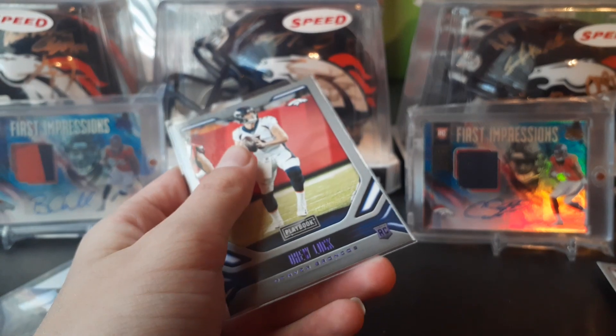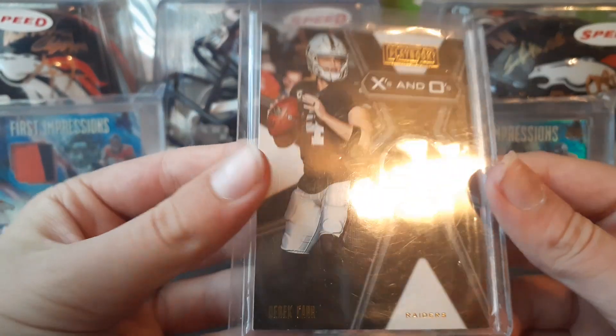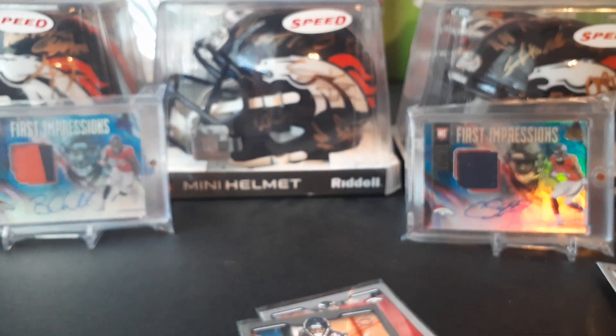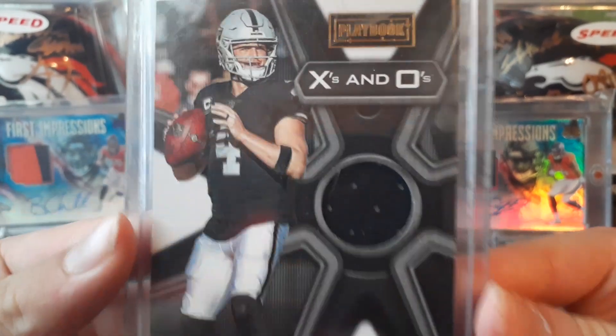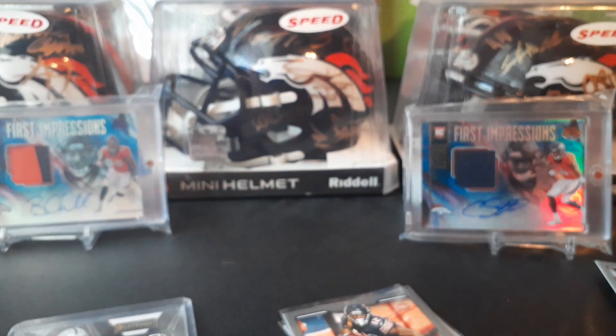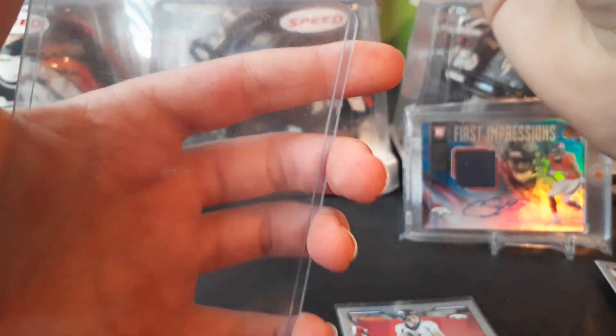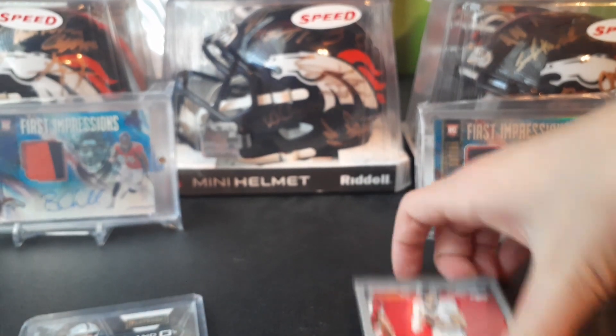We got a Drew Lock and an Allen Robinson out of 49, so overall that was a really good box. I might invest more into these Playbook blasters — they're not bad. I've pulled a couple decent cards: an N'Keal Harry auto, Derek Carr, and an Alexander Madison which is obviously not the best player, but still not bad. A numbered card and a Drew Lock rookie for the PC is not bad. I'm going to do a PC update video soon, hopefully get some extra cash to buy a box online, maybe more Playbook blasters, and then I'm also going to buy a hobby box to open up for you guys.